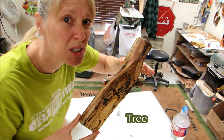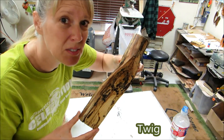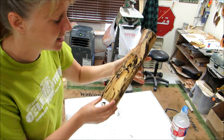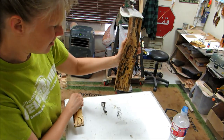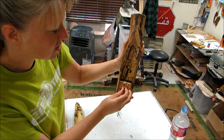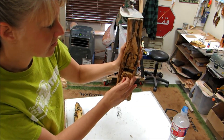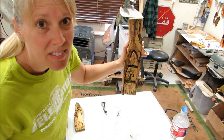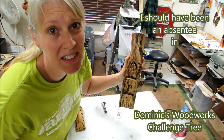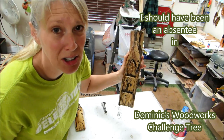Well, I think I'm all done. Here's my branch, tree, stick, twig — whatever you want to call it. I found more ants and another worm. There's a door, and then there's three drawers. I should have been an absentee in Dominic's Woodworks Challenge 3.